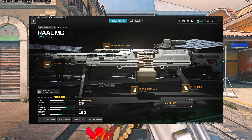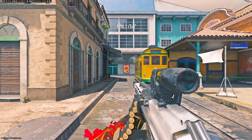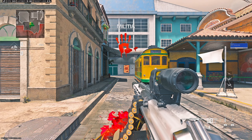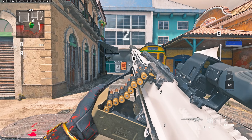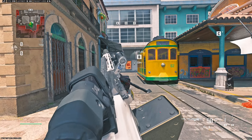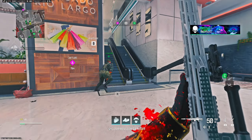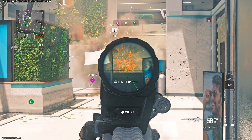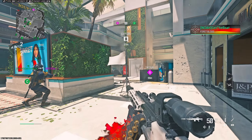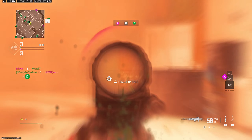We've got our RAAL and we've jumped into some 10v10. We got Rio, which is one of my favorite maps — mainly been running around with the Rival 9, not this absolute monster. That's meant to be an inspection but it's too heavy to even lift. I've put a few attachments on which I've shown on screen — I have no idea how good this is going to be.